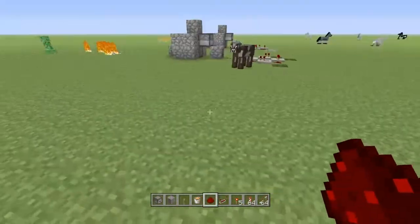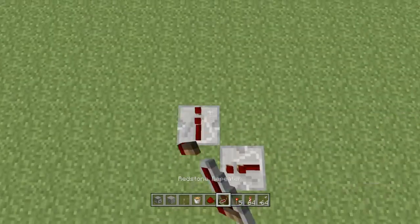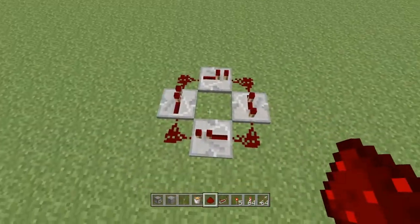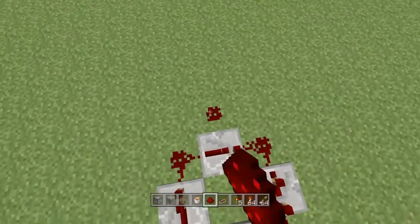Alright guys, first off, you want to build the rapid fire by doing a little plus thing here and adding the redstone like that. And put one of the notches at two ticks — you just hit it two times. And go out two.